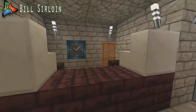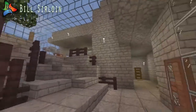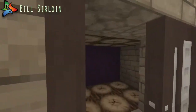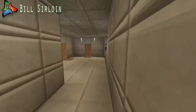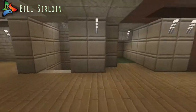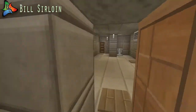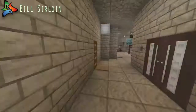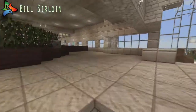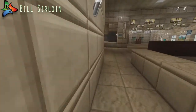So here you just sign in, and then you can go either this way to the elevator, which I personally enjoy, or you can go to the bathroom. This is another way to the men's locker room, which is right here. Usually there's a ramp here, but you can't really put that in Minecraft.